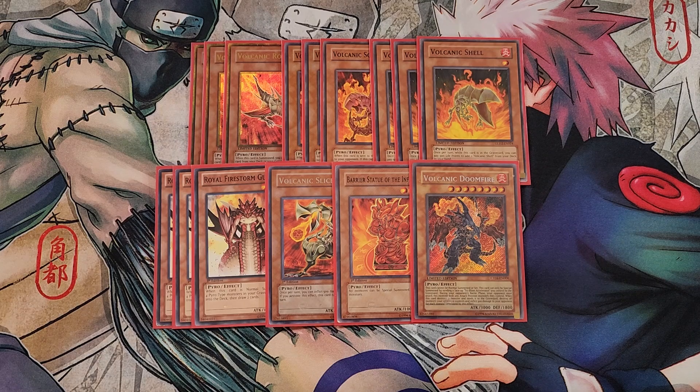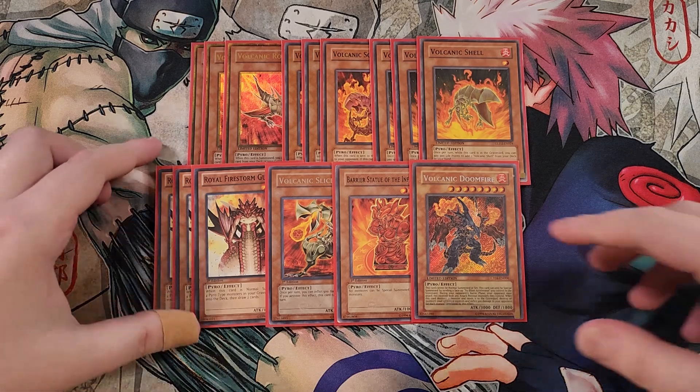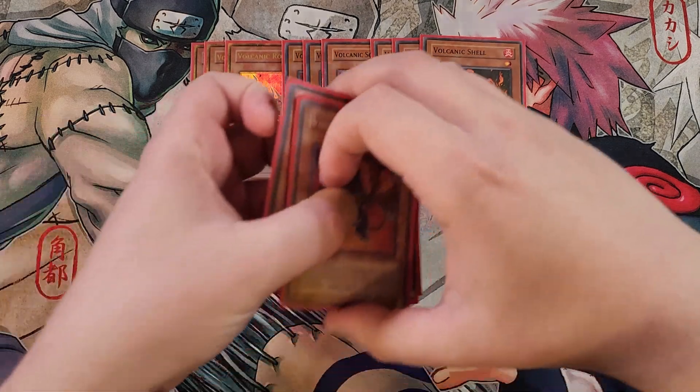Volcanic Doomfire cannot be normal summoned or set — it can only be special summoned by sending a face-up Tri-Blaze Accelerator that you control to the graveyard. During your opponent's battle phase, your opponent must attack this monster with any monster they control, and when this card destroys a monster and sends it to the graveyard you destroy all monsters your opponent controls and inflict 500 points of damage for each monster destroyed by this effect. That's it for the monsters — let's get into the spells.